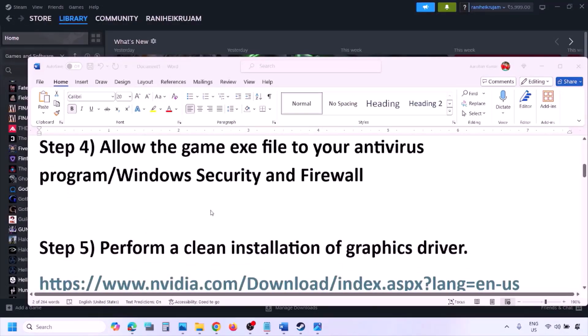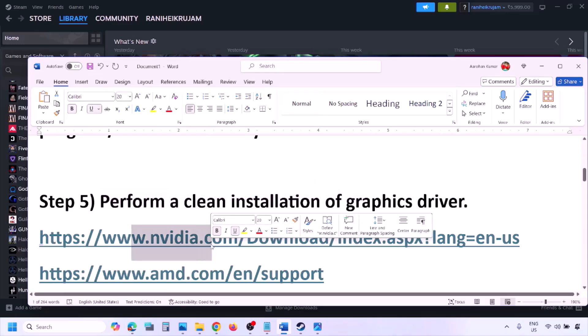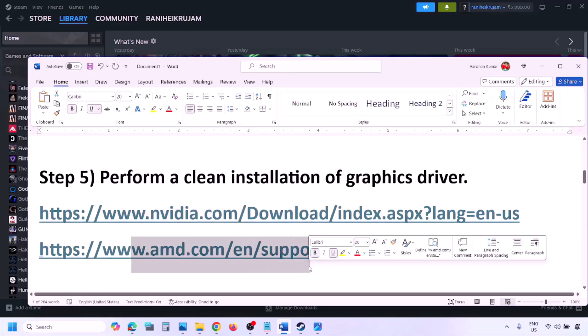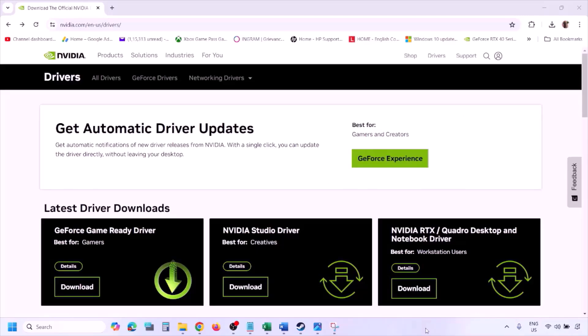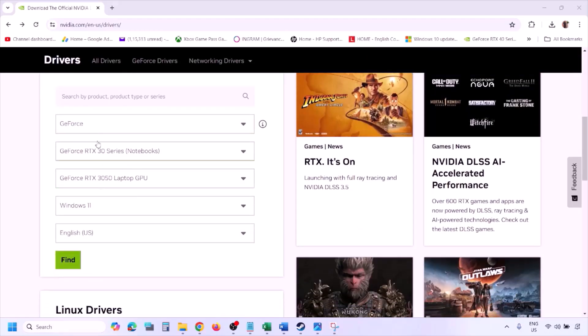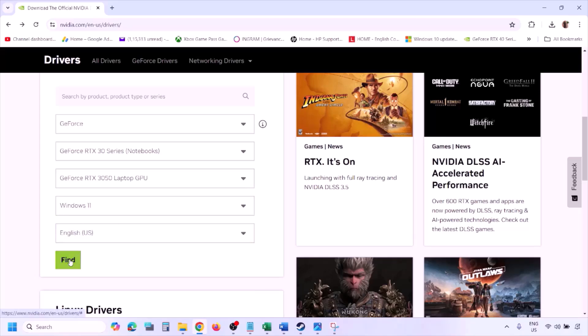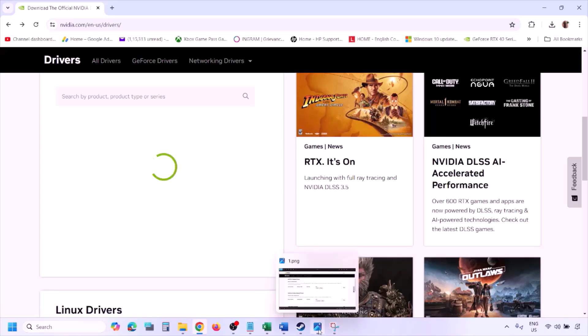The next step is to perform a clean installation of your graphics card driver. If you have an Nvidia card, go to the Nvidia website; if you have an AMD card, go to the AMD website. On the Nvidia website, select your graphics card from the list, make sure you select the right operating system — Windows 11 or Windows 10 — and then click Find.